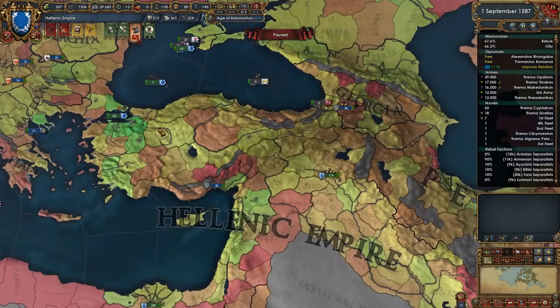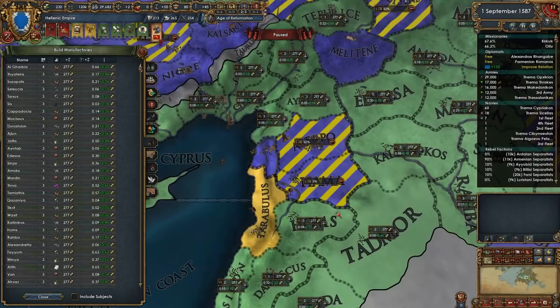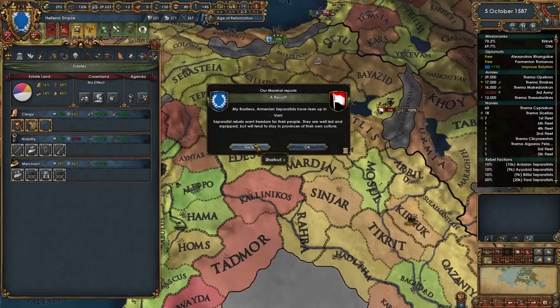I should probably start paying off these loans. Also remember we have some manufactories being built which will further boost our income - a couple of these guys are almost done as well, which is really good. So again, find some trade nodes and trade goods that are semi-lucrative.